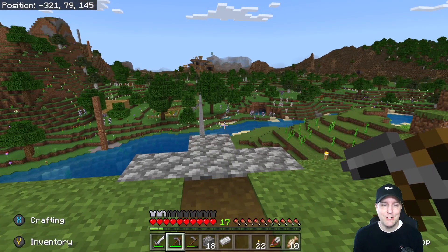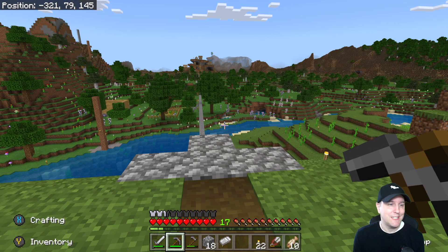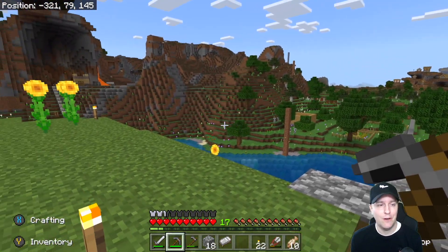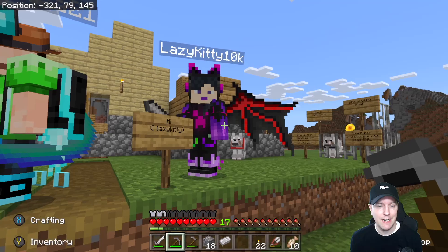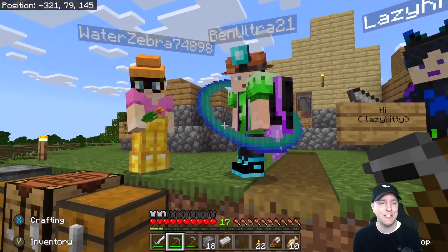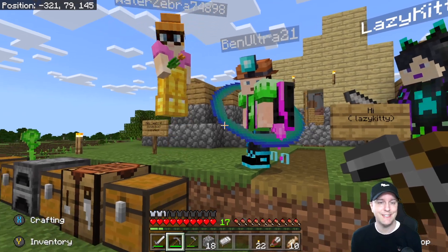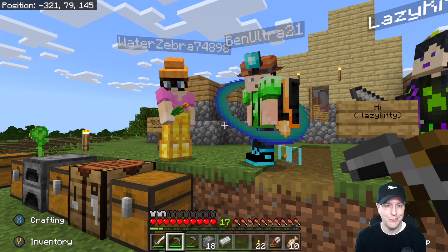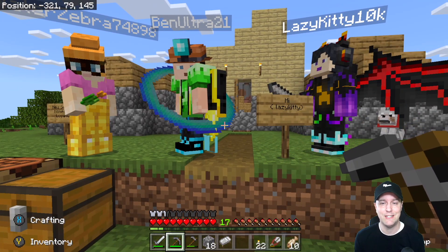Hey everybody, welcome back to Squirrel Stampede Gaming. This is episode 35 and we are quite busy building our new world. Look at that, everyone is here today. Lazy Kitty 10k, Ven Ultra 21, and Water Zebra is actually Squirrel Girl Stampede, but she is now going as Water Zebra. So welcome everybody to the world.